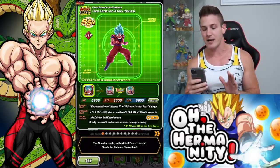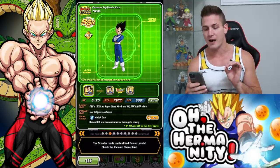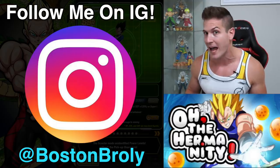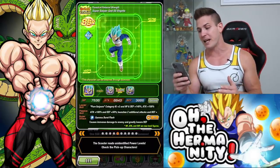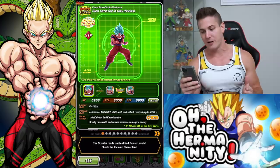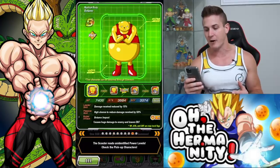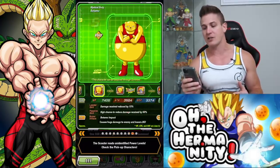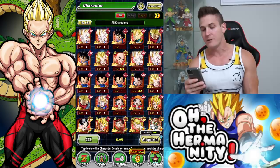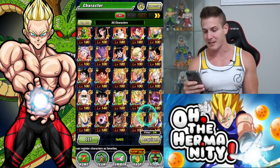I'm also really excited because on this banner we also have a Hit, who I actually do have but with zero dupes. And then we have Universe's top warrior race Vegeta, which is transforming Vegeta, who I still don't have. So I have plenty of copies of the others already rainbowed. So if I can get Vegeta and Goku and also some copies of Hit, that's going to be amazing. And these two units actually do have a TUR Awakening, so if you like to collect them all, make sure you don't send those guys to the Baba's shop.